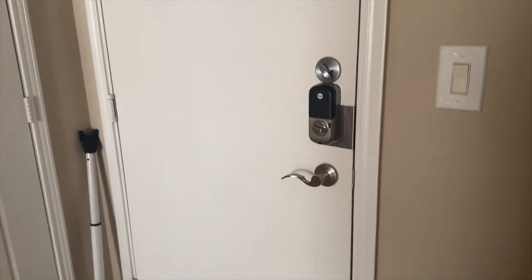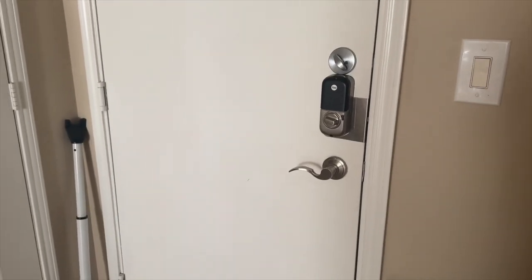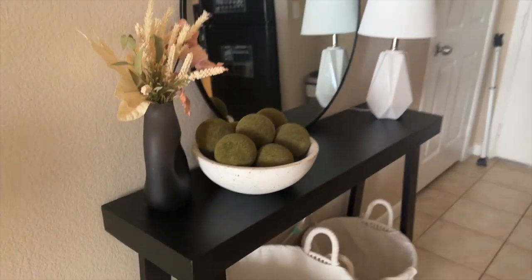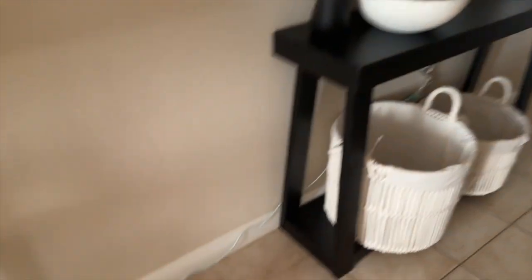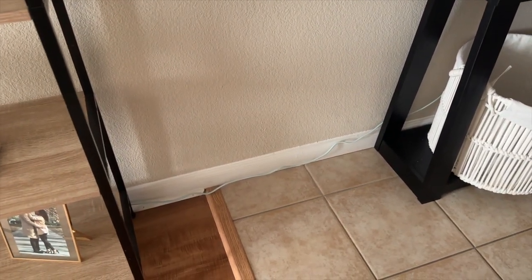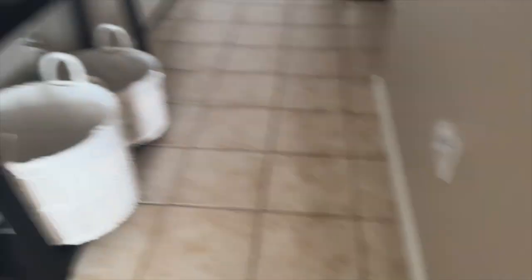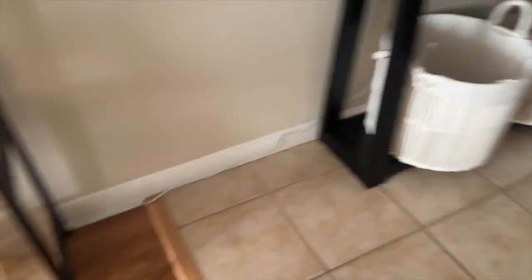So I haven't done an apartment tour so y'all are probably confused about what I'm talking about. So this is our door when you first come in. You walk in and we have a foyer here like a little entryway, and then the kitchen comes over here. This is our foyer. This is the console table. I freaking love it. I had to run — y'all know the extension cord I got from Popshelf — it came in handy because I wanted to put this lamp right here, and there's not a socket right there, which is weird because there's a socket right here. So I just ran the cable from here to here.